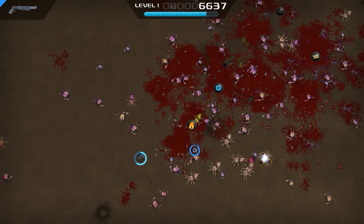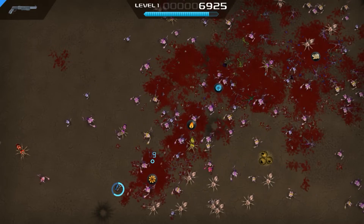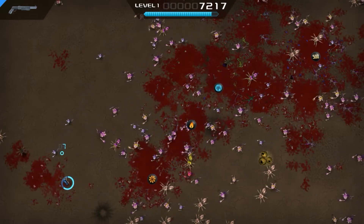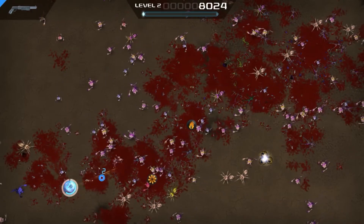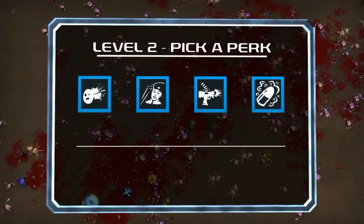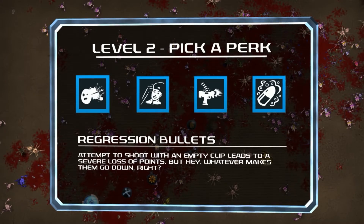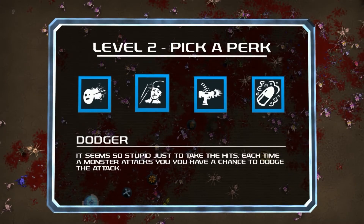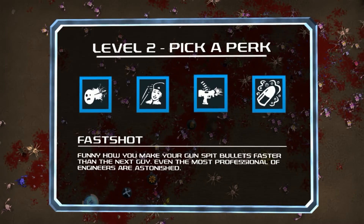Apparently you can also melee in this game, which I know because we read that earlier — I just don't know the keybind. It would be nice to have key binding options. And it would be nice to be able to reach those power-ups. Pick a perk: Progression Bullets, Dodger, Fast Shot, or Poison Bullets.